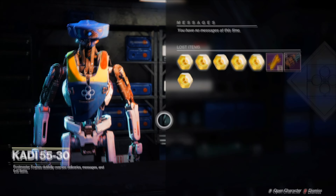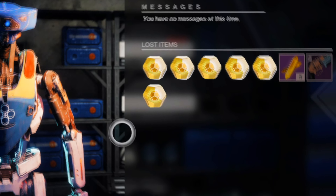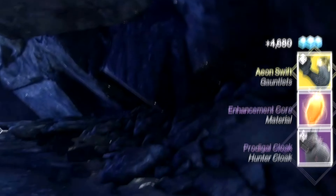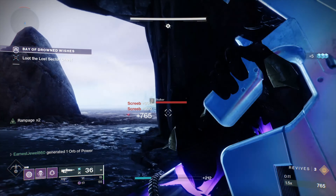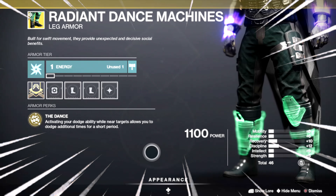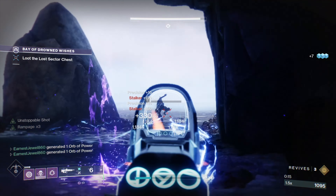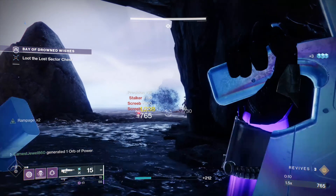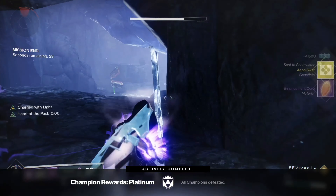I'm going to be showing you how to complete the Bunker E15 Lost Sector, so you can get exotics fast. Today you can get exotic gauntlets from this lost sector on the legend difficulty, and you can also get exotic leg armor from the Concealed Void lost sector on the master difficulty. So you'll be able to get the new exotic armor with the hunter, warlock, and titan. Completing legend or master lost sectors is a great way to target farm different types of exotics, as the exotic reward will change every day.